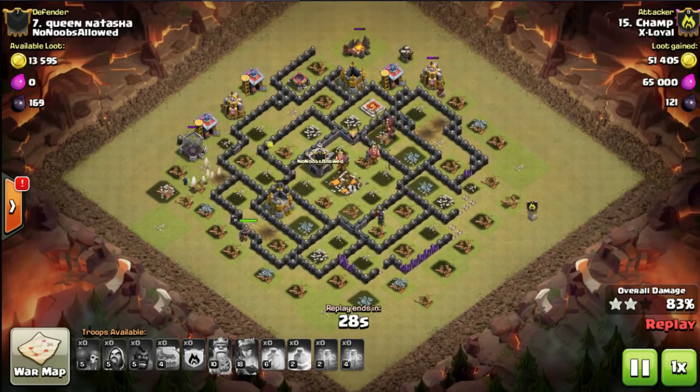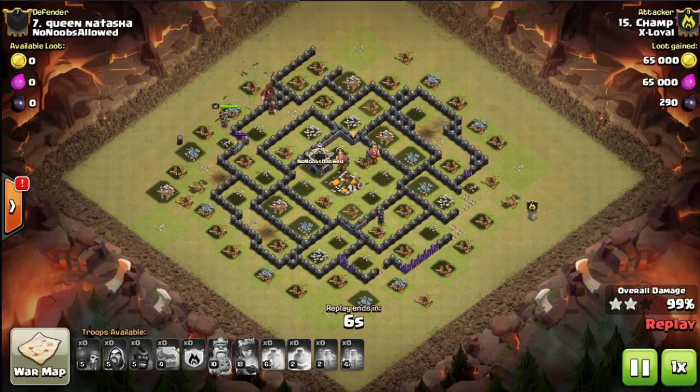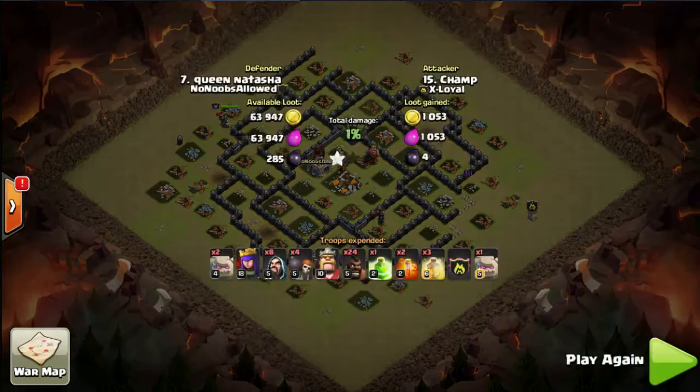He just lost all the archer queen's archers to a big bomb — the other big bomb location was near that sneaky tesla. So it's his queen and wizard on the left, and his hogs on the right. The hogs path around and jump into the middle to take out the clan castle, which his king wasn't quite able to finish — probably due to the skellies tanking. There we go: from a two-star fail to a three-star success. Thanks for watching and I'll see you on the next video.